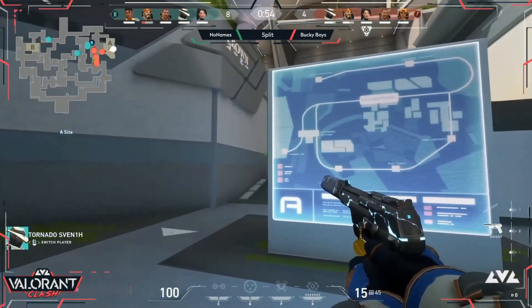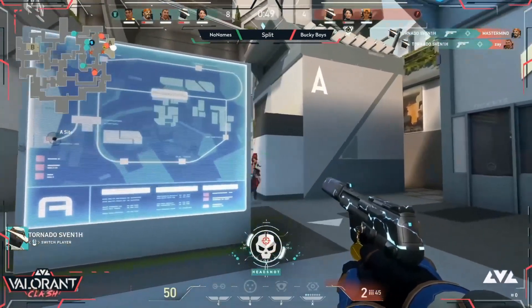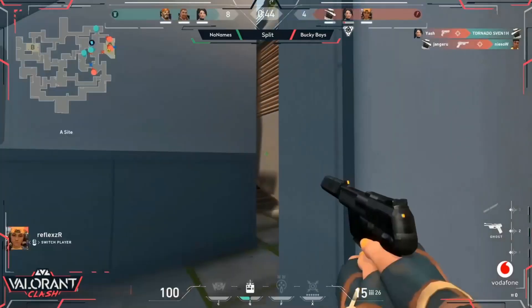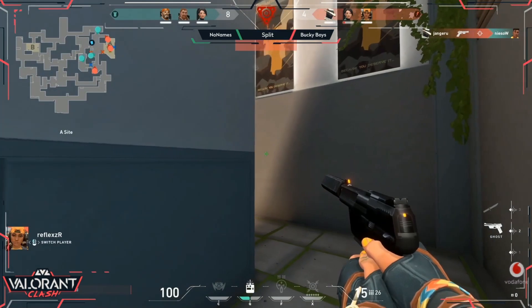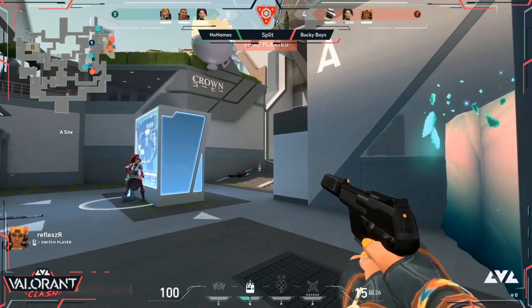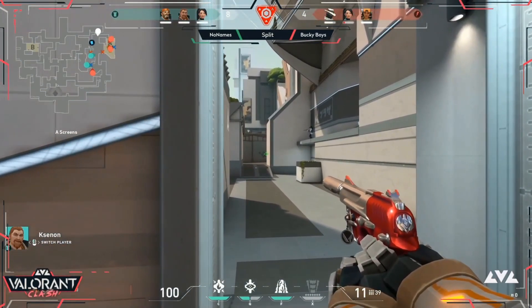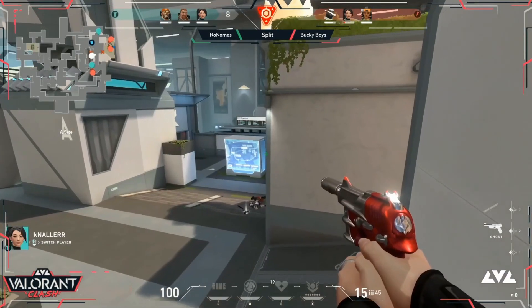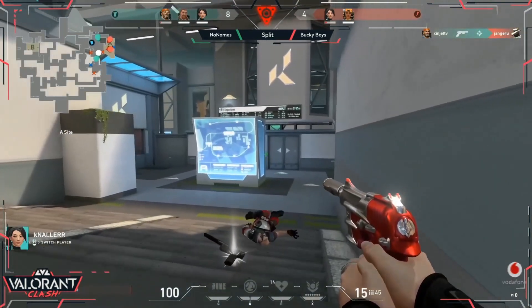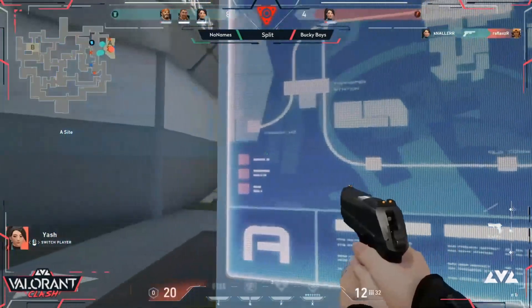The burst goes towards A site. Ordnance coming down on the site — Tornado gets the second headshot but gets traded back by Yash, who is left at 20 HP. The spike goes down — a three versus three now. The heal is available for Sage, which is going to be so important. They've used so much ordnance it's going to be hard to hold off the defenders moving in. The Sage ice wall costs 300 credits — quite a bit — but so impactful when you use it right.